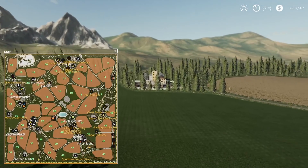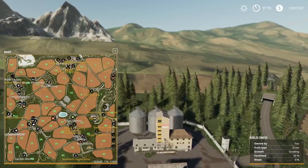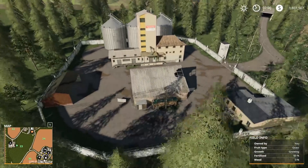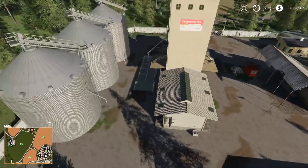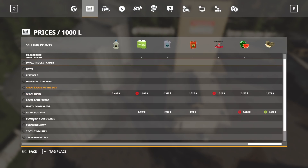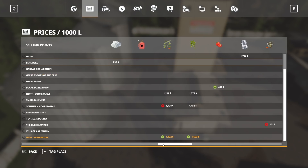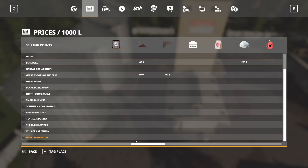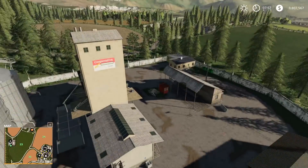We want to head straight out to the West Cooperative. Now out here at West Cooperative, let's see what they're going to take. West Cooperative is a sell point — they're going to take chickpeas and lentils, as well as our basic crop types, which I'll refer to as the first seven: wheat, barley, oats, canola, sunflower, soy, and corn.